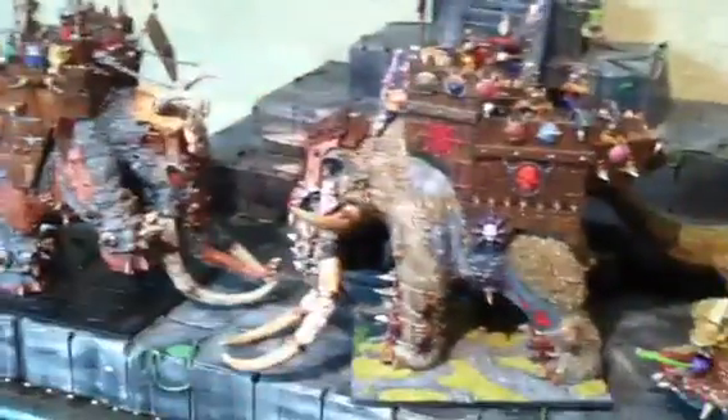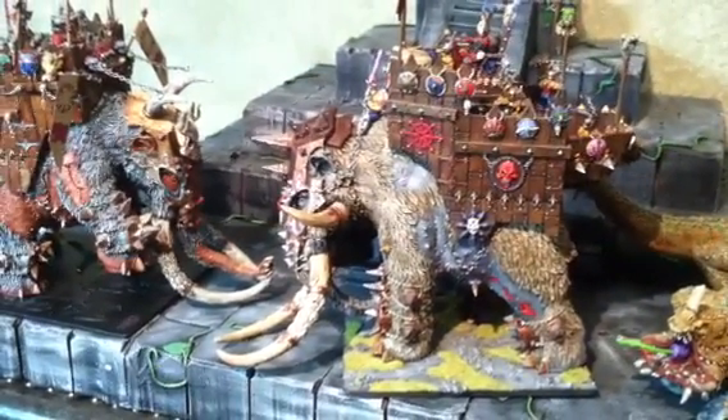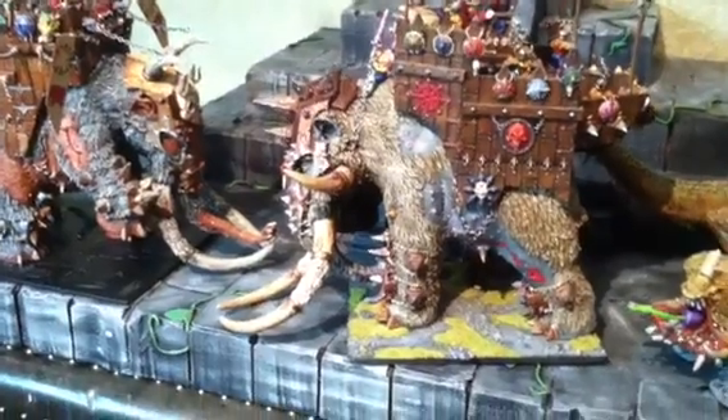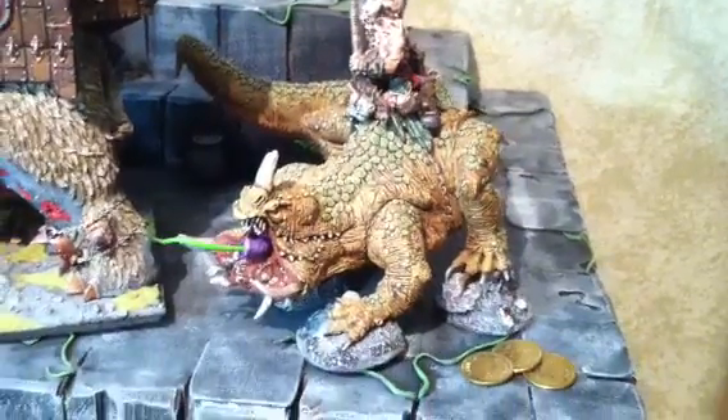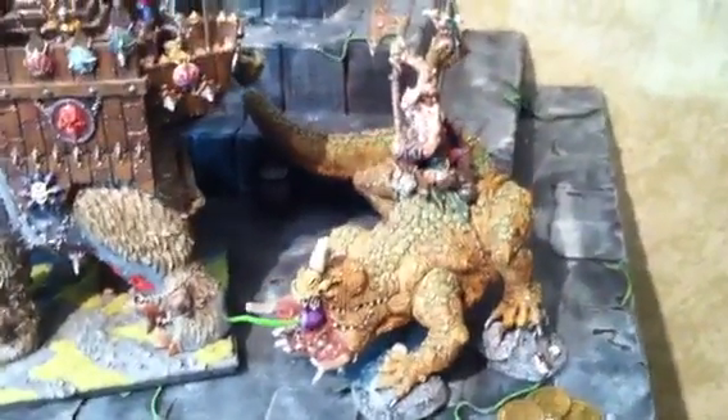And then we have the other war mammoth, which is all macked out with the marauders and the chaos lord. And then you'll notice off to the right over there, we've got a little toad dragon because, well, you can never have too many toad dragons. So we've got a few things like that.